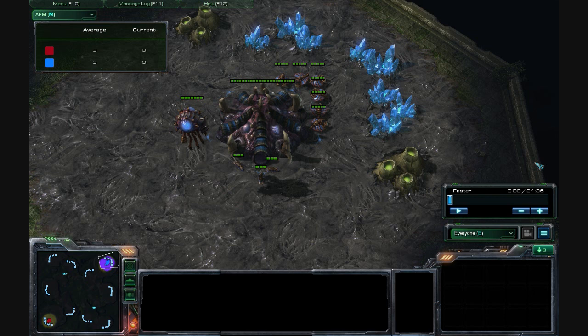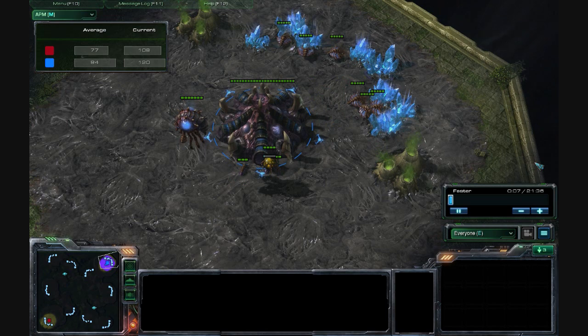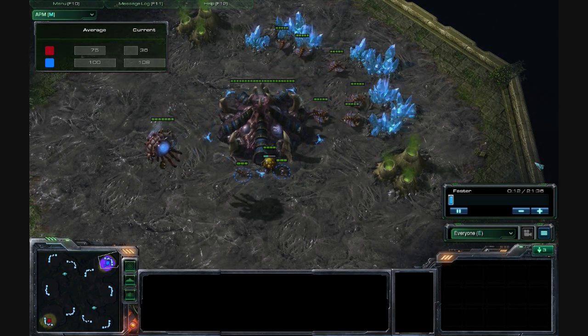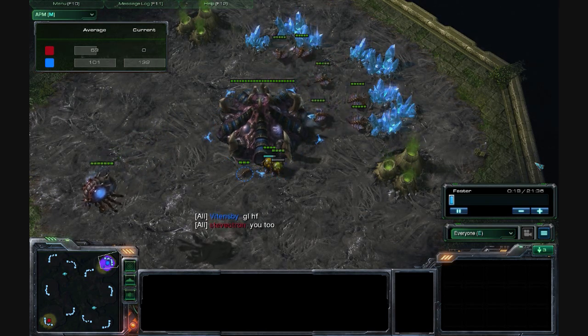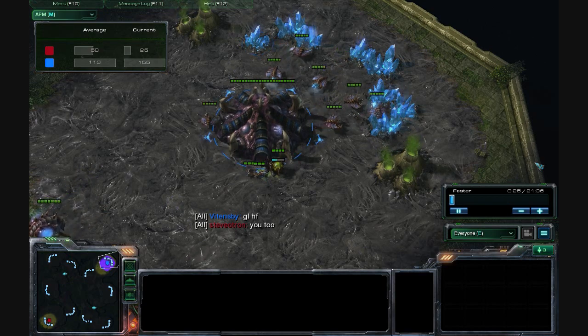Hey guys, what's up? It's VinceBeeTheStarCraft2Dude and some people have been having a lot of trouble with Protoss lately. This is a good example replay of how to deal with Protoss. The first thing I've been doing lately is staying away from getting Zerglings, and the reason why is because Zerglings, especially on this map, do not do well against Zealots.